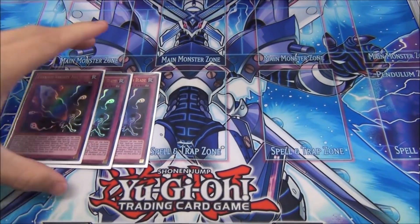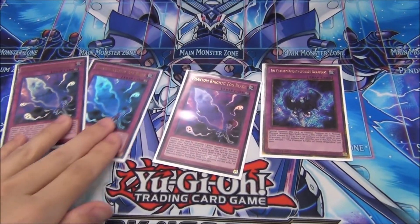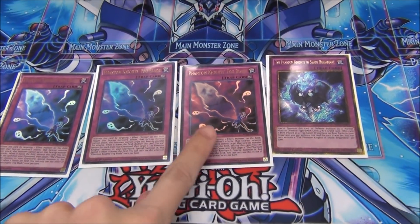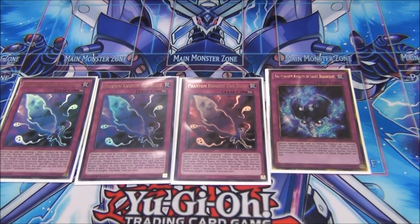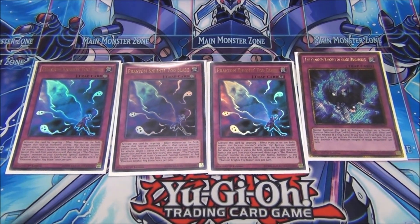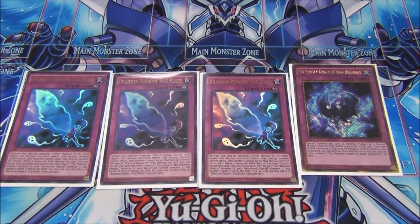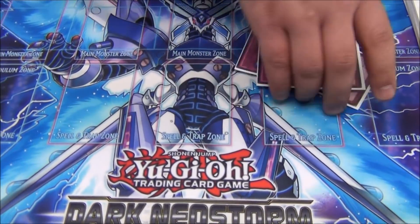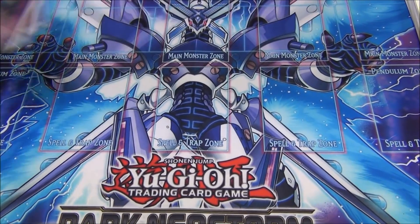Since we lost Azathoth, which was the main thing, we're now making a negate board — three Fog Blade and one Brigadine. That's for making your Rusty Bardish combo still. That's why we play such a heavy Phantom Knights engine in the main deck, so we can always have access to Bardish's effect. It's too good not to play. And this card gets protected by that new extra deck card.